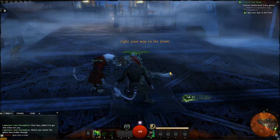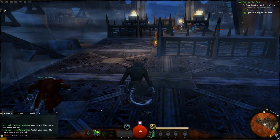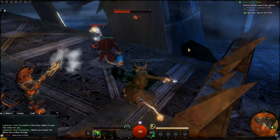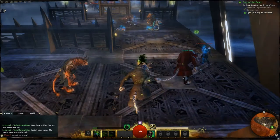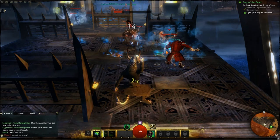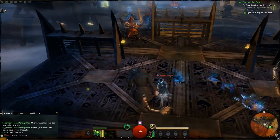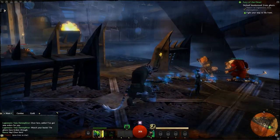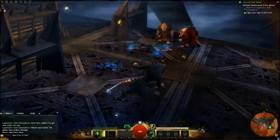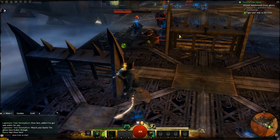So I just created this character and this is where you start. This is an instanced area — you can tell from the red all around, because that's where you can't go. The way Necro works is your attacks are actually ranged — you're cutting them with ghostly slashes, which is pretty cool.